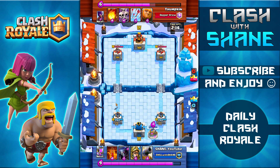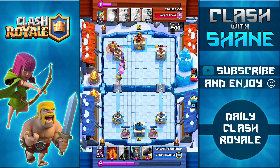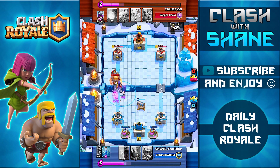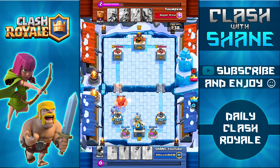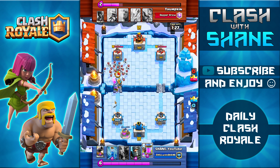Fortunately we defended that push well — he didn't do any damage to our tower and I have a full health pump in the bottom right corner, so I came out ahead. I drop down a Prince just to cycle toward my pump and get a second pump down. He sets up a Giant Witch push, so I use my Cannon in the middle to distract that Giant, then drop the Poison Spell on all those troops to hopefully kill the Witch's skeletons. His level 7 Giant is still alive and I let my level 2 Prince get a charge attack on it — the Giant only brings my tower down to 1700 health.